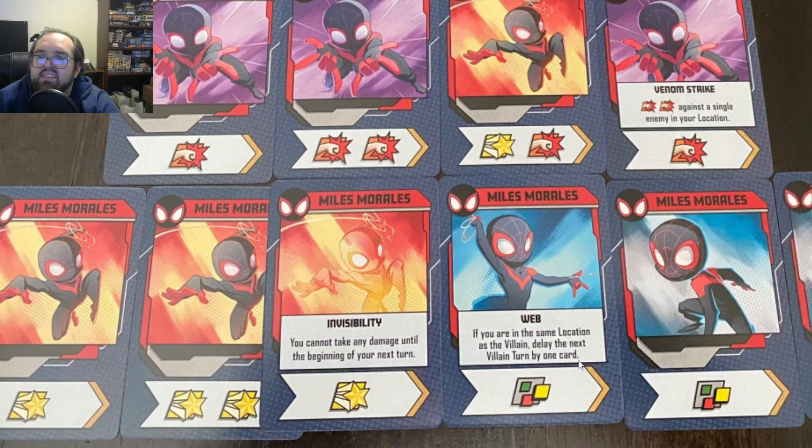Web: if you are in the same location as the villain, delay the next villain turn by one card. We don't see a lot of this effect. Being able to delay a villain turn, even by a card, is a wonderful effect — it gives the heroes more time to play. An extra wild gives a lot of choice, and it might make the villain vulnerable to damage or be the difference in winning or losing the game. I've seen some good use of Web played against a Green Goblin, because you definitely don't want Green Goblin going faster than he already does.